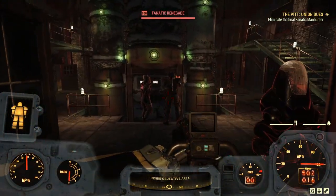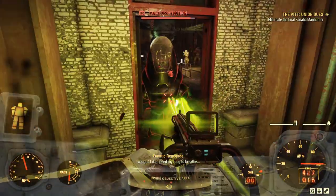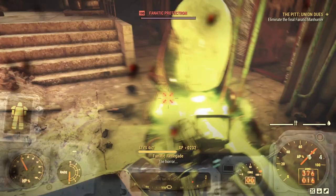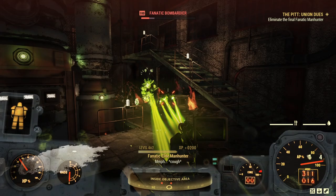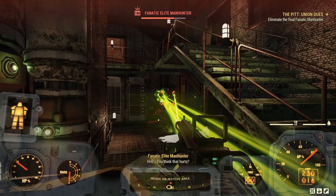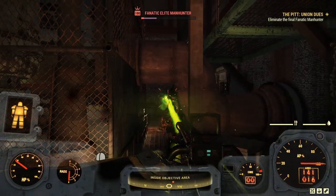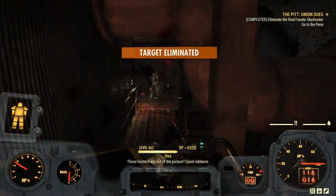The last manhunter is hanging out in this warehouse. Basically follow your compass pip — they won't be that hard to find. It gives you an opportunity to sort of explore the area a little bit as you progress. There we go — there's the elite one, the last one we need to take out. Got him. "Those hunters are out of the picture. Good riddance. Head on over to our base in the pen and we can talk about what comes next."